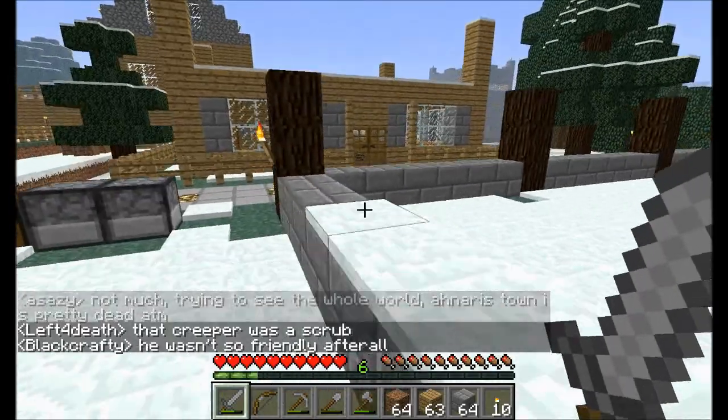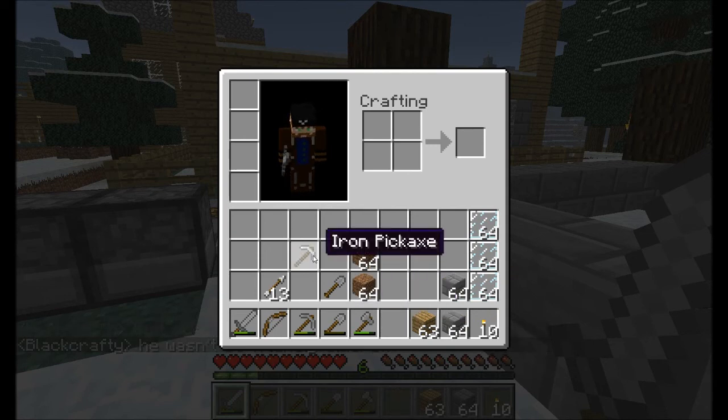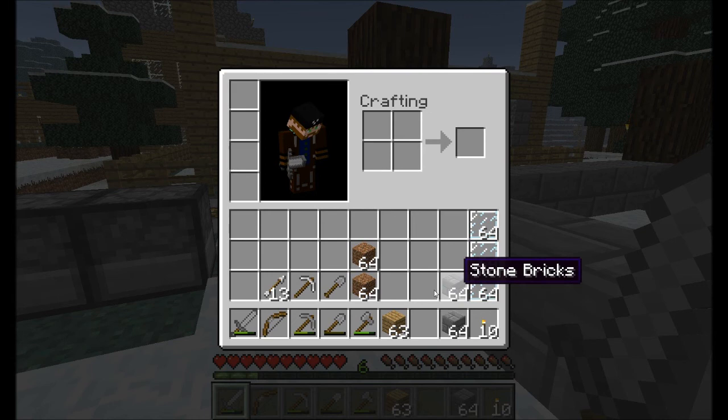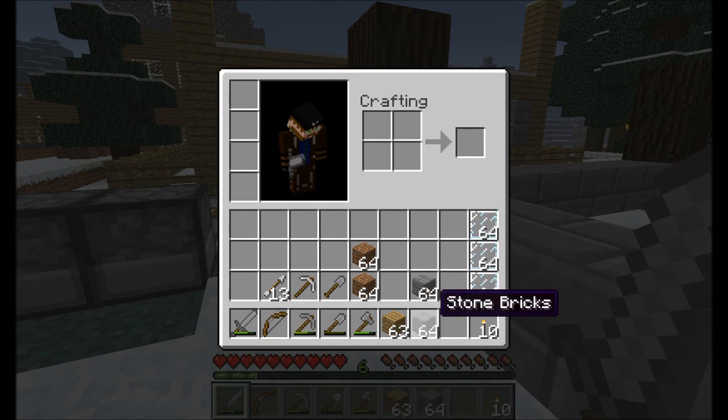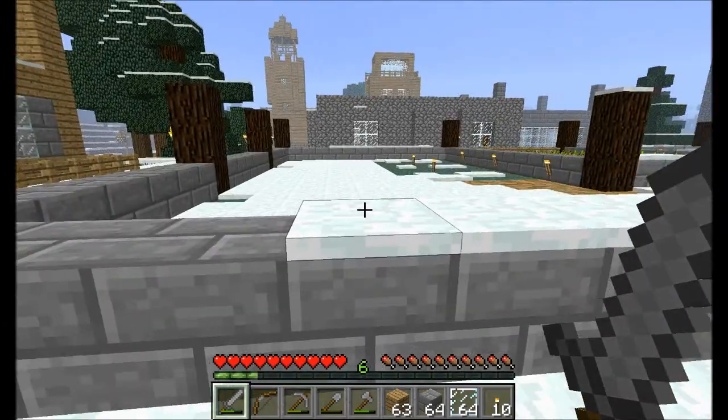I already collected some more resources. I have some more wooden planks, some more stone bricks, and there is a third stack of stone bricks in the furnace at the moment. I also already prepared some of the glass panes for our windows.